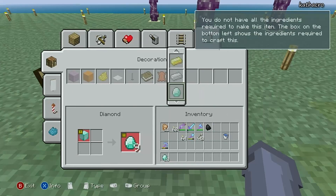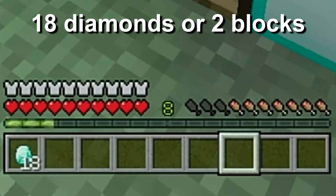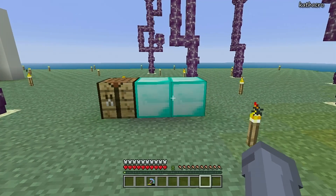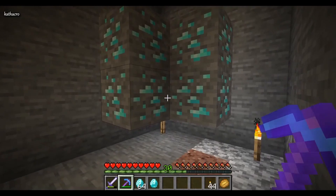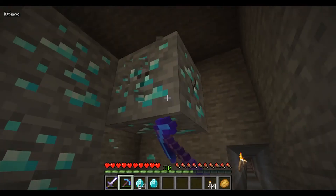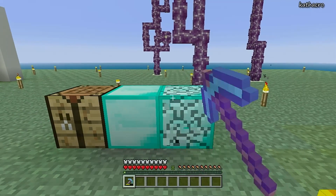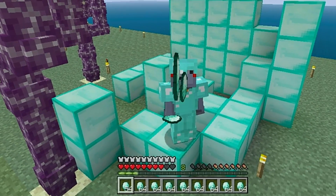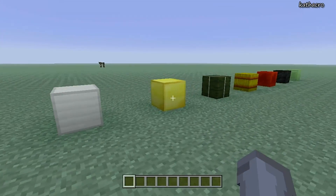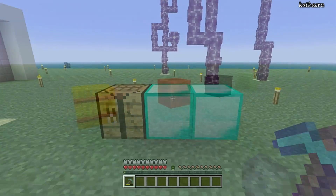That's it. So let's say you want to dupe diamonds — that means you're going to need 18 diamonds, or two blocks, and one crafting table. This may seem like a lot of diamonds, but with a pickaxe enchanted with fortune or a bit of luck, it's so much easier than you think. I'm going to use diamonds for my first example because most people want to dupe diamonds, but then I'll show you with the other blocks because some of them are a little different. Let's begin.